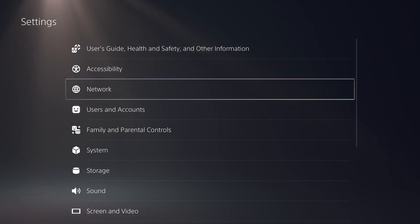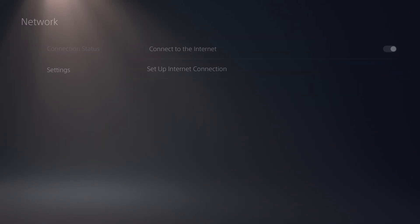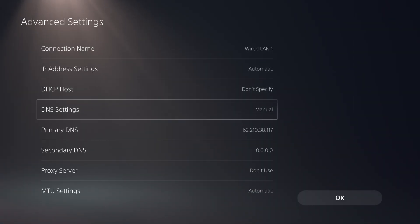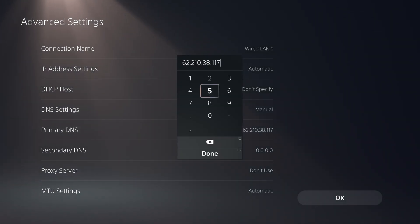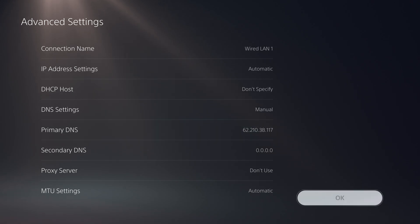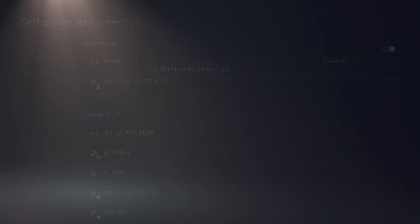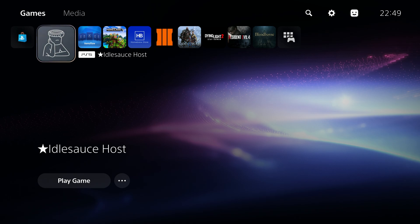If you have a DNS blocker to stop game updates, that would be preferred. You can use Nomadic's DNS — go into Settings, Network Settings, set up an internet connection, find your registered network, hit Options, select Advanced Settings, scroll down to DNS settings, change from Automatic to Manual, and enter 62.210.38.117 as your primary DNS. Click Done and save your settings — that should block updates. The DNS address is not required, it's just handy to stop game updates.